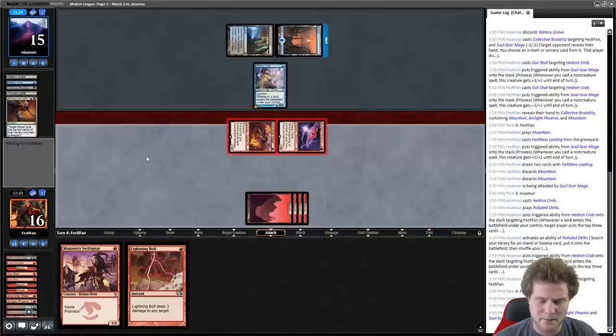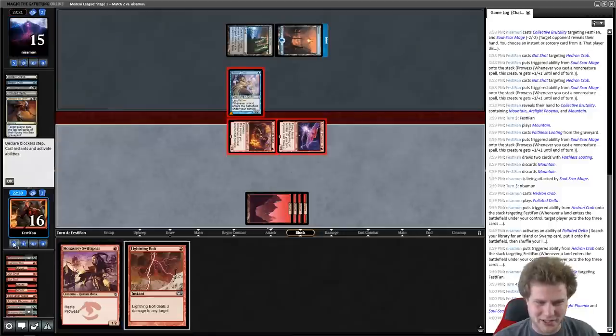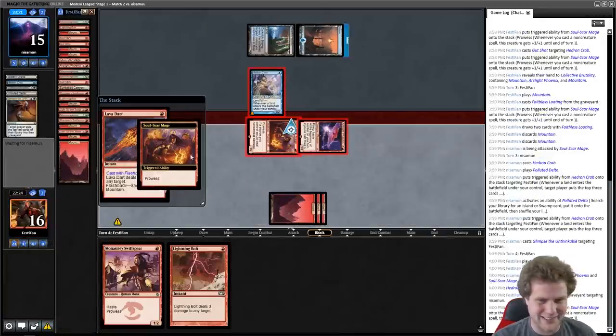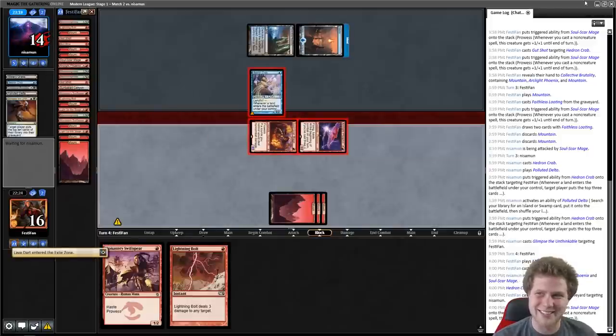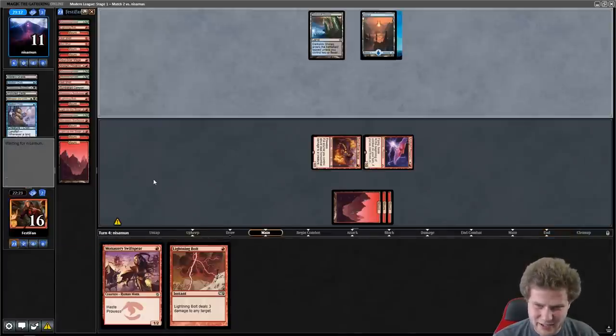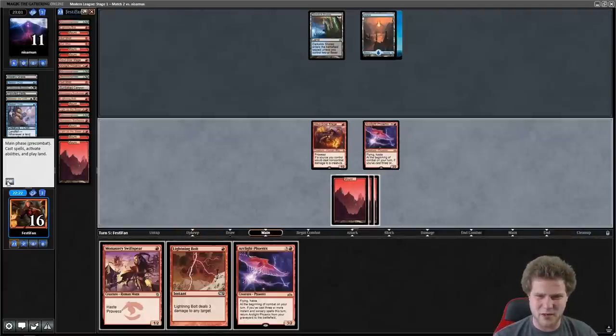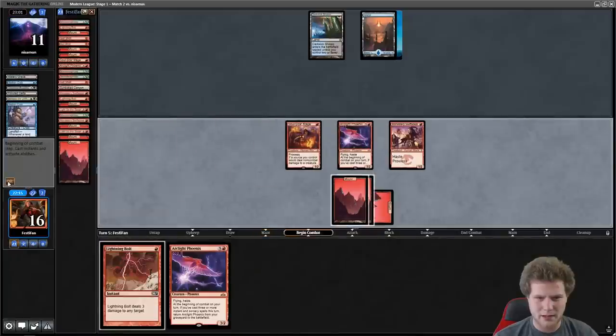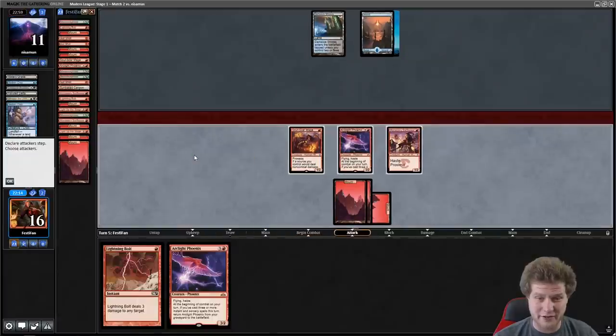We'll see if our opponent sees the line. Mill can't be good against us when we're just flipping over free Lava Darts. Are they dead next turn? Five, six, seven, eight, nine, ten — we have ten damage. We want them to mill some more goodies. Any spell — that won't do it, so we'll cast this. We are not going to go for the win now because we don't have it, plain and simple.